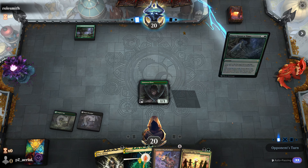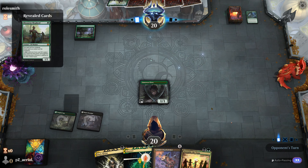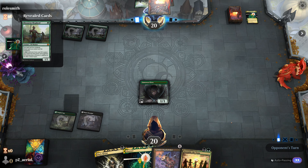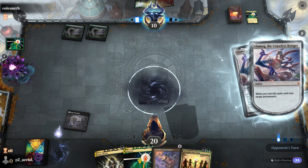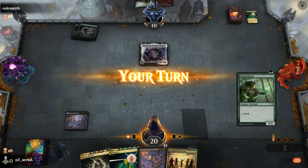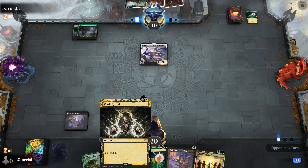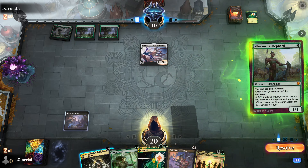Unless they kill my Llanowar Elf I think we have them. They go Once Upon a Time — so this is not Trickery, this is Elves. I'm not really worried about Elves at all. It's Elf ramp — if I find an untapped land it's still not over. Unfortunately Dark Ritual is not going to help me here so I have to pass. And our opponent might have just hamstrung us just in time with Elsewhere Shepherd.